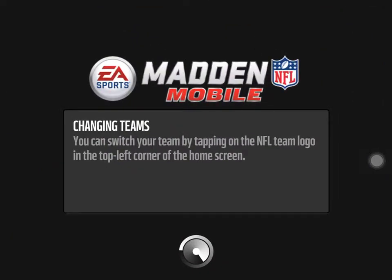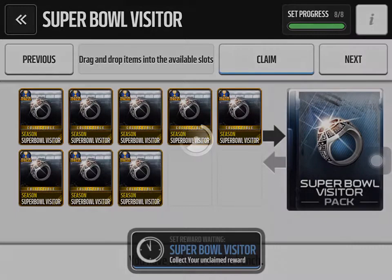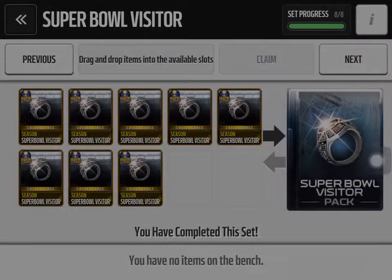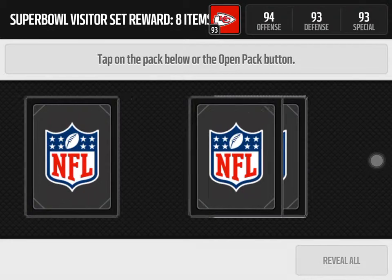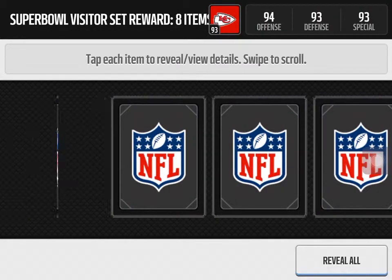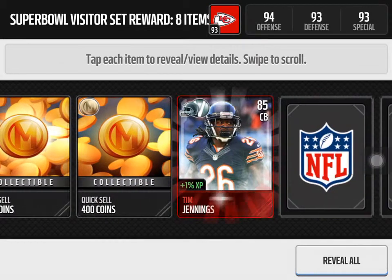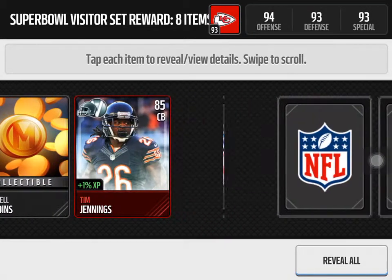Hello everyone, I have a Super Bowl visitors pack today and I'm clicking claim. We get 7,500 coins in the Super Bowl visitors set reward. I'm here with the Super Bowl Game Reward. I haven't been uploading — I've been out of town and sick. You get 85 Jennings. Nothing too amazing.